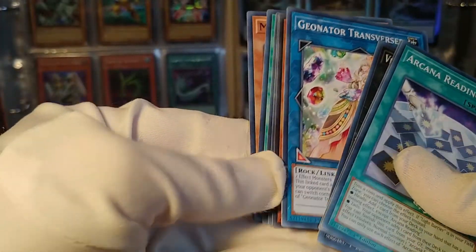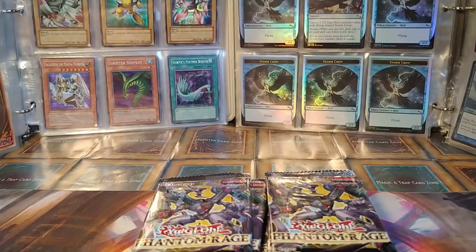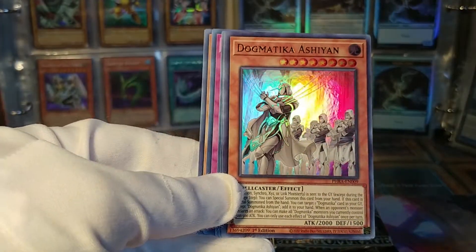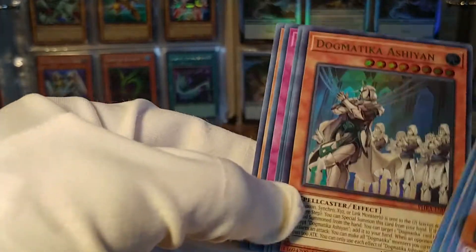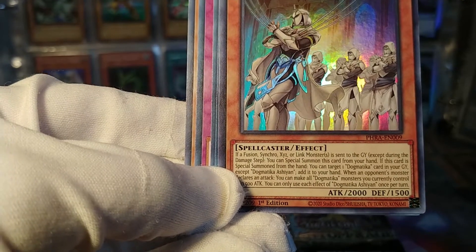Let's take one from this pile. It is Mutant Mist — starting off with the Mutant archetype already. I don't think I've actually seen any of the Ultra Rare Mutants yet. I'm pretty sure there are some; there might even be a Secret Rare, but I haven't seen any yet. This next one is actually one I don't recognize — Dogmatica Ashyan. That's probably not a bad one to get; I think people like the Dogmaticas. That is a lot of stars — a high-level monster. If something's sent to the graveyard, you can special summon this card from your hand. That's how they do it.